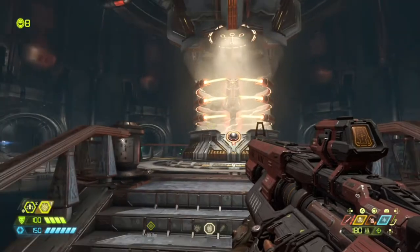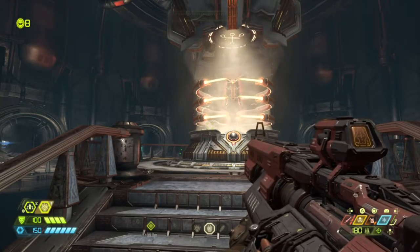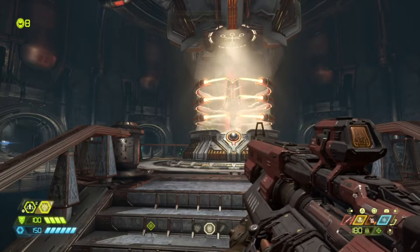What is up guys, Matt from Skullbusters and today we're on Doom Eternal. This trophy guide is called Meet the Unmaker. What you have to do is defeat the seven slayer gates to acquire the Breaker of Gates trophy.